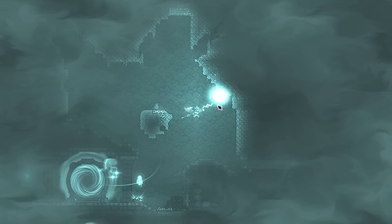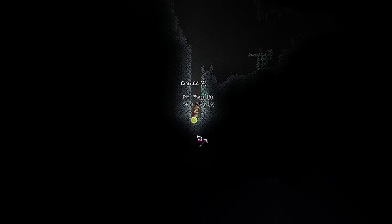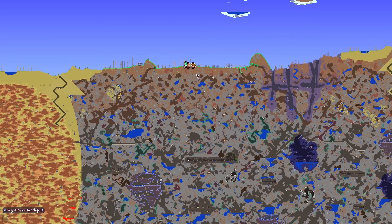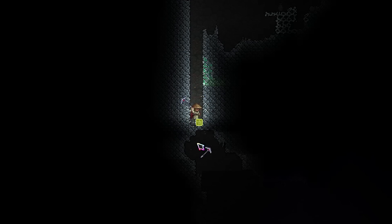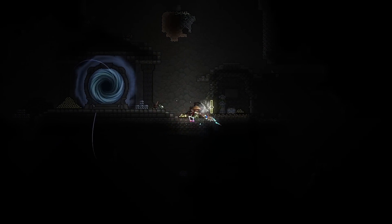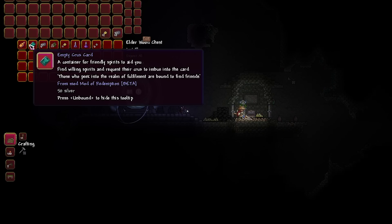Since we need lost souls in order to use the new weapons, let's talk about that next. You'll need to head over to the portal structure, which is generated near your spawn somewhere down between the underground/cavern layer. You'll know you're close when you can hear the pulsating sound effects coming from the portal, and when you eventually find it, there should be a chest nearby that gives you an empty Crux card.